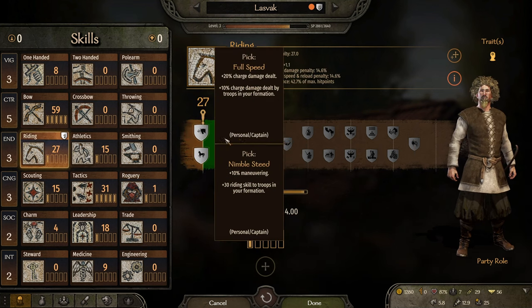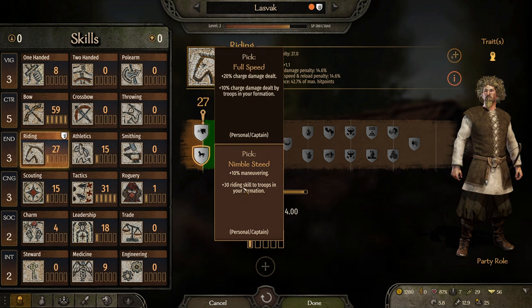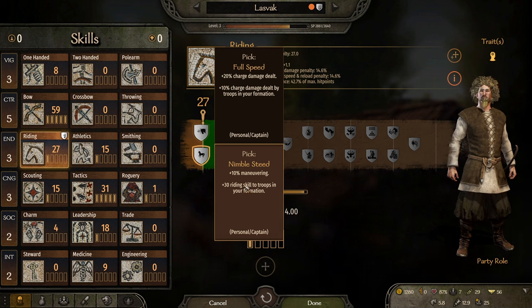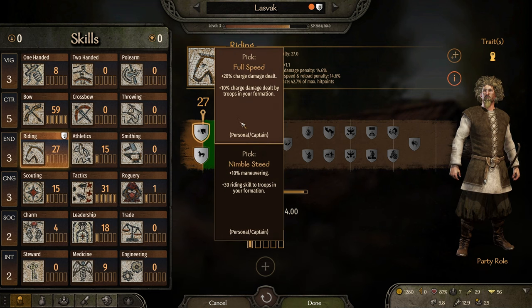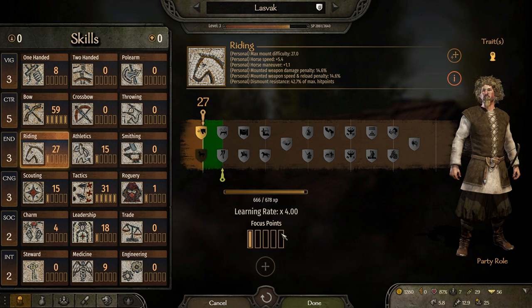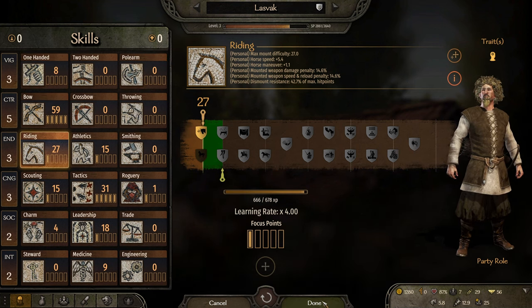Let's take a look at our skills. We have full speed, we gain 20% charge damage dealt, and as a captain we gain 10% charge damage dealt by troops in your formation. We have the Nimble Steed, which is plus 10 maneuvering and 30 riding skill to troops in your formation. I think charge damage sounds more important and more interesting. Not really anything else we can do here — let's go.